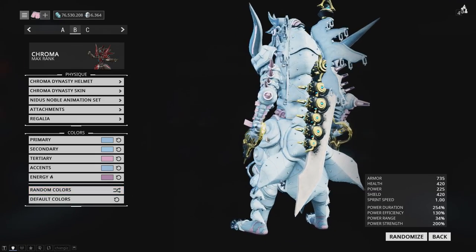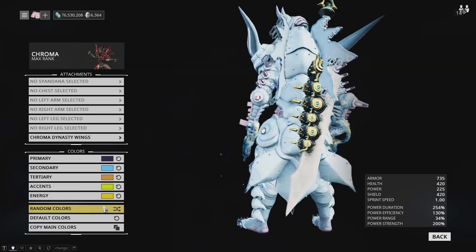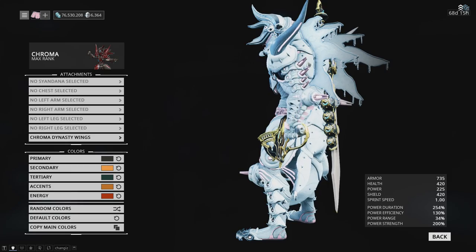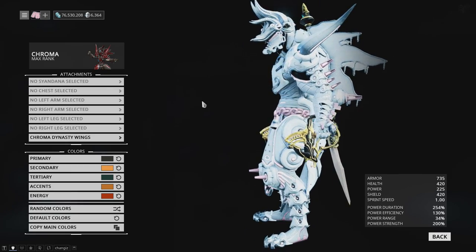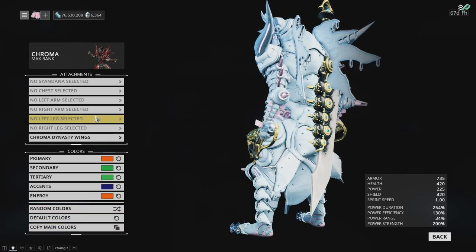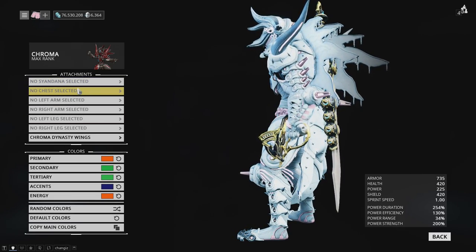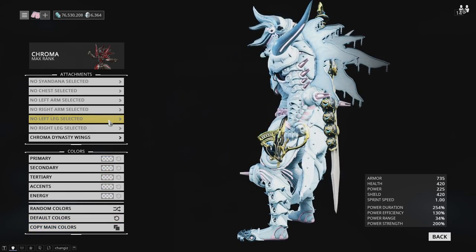It's worth noting — if you go to attachments, his wings are colored based off his primary, which I think is actually good because you can have those two things separate. Generally these will match up with what you're putting on the base skin, so it doesn't matter what you have in your other attachment slots because those can all be colored separately, which is really nice.